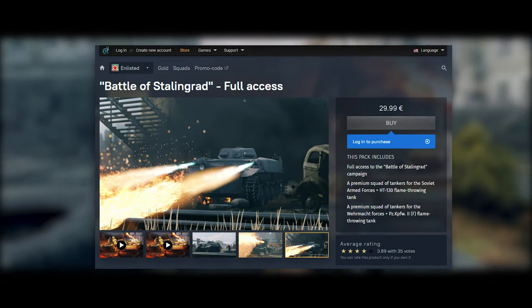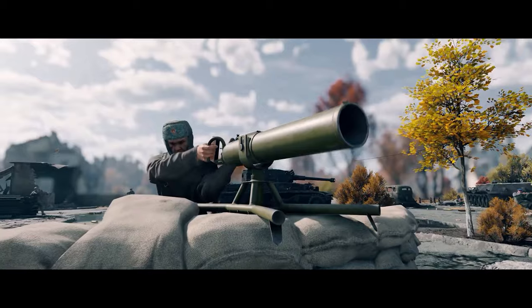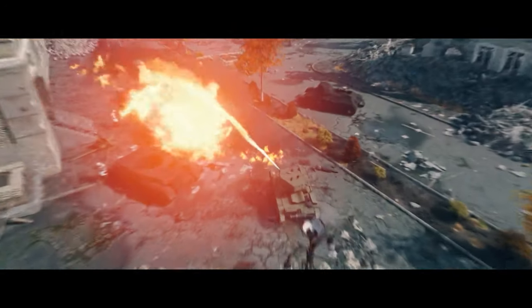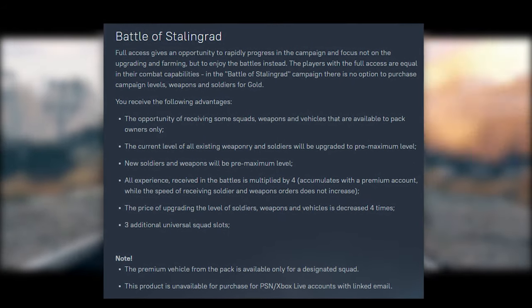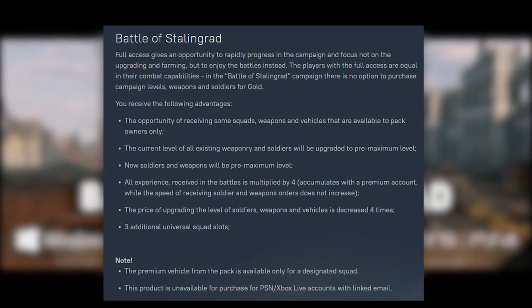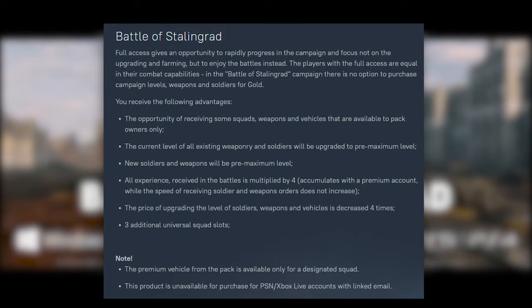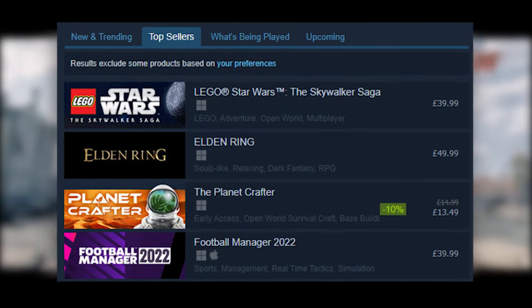Before the update was released, a pre-order package was released for $29.99 USD. Knowing Gaijin pricing is often dodgy, this I was pleasantly surprised by. The entire campaign with apparently no further microtransactions — we'll revisit this later — with two squads of premium flamethrower tanks and two customization skins for those tanks, alongside four times the XP you would normally get, and all weapons and troops already starting out with four stars and only one level away from being fully upgraded, all of that for only $29.99. That's cheaper than a lot of other games that don't give you any of those benefits apart from just access to play.